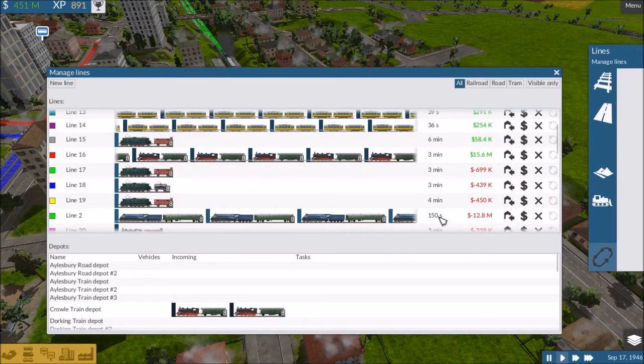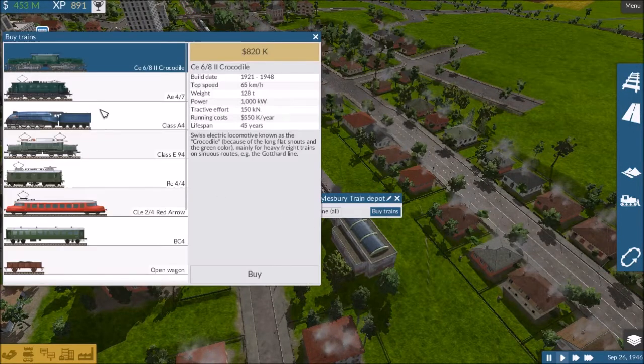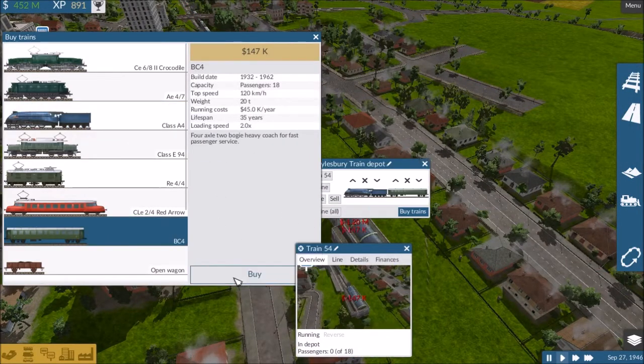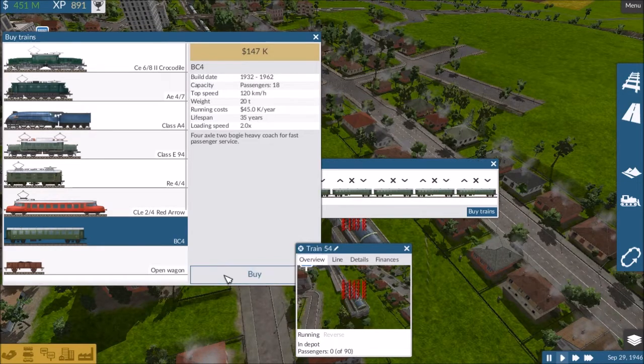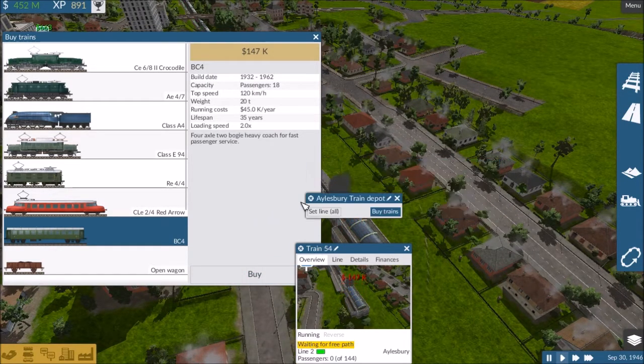Alright, we're now under every two minutes — wait a second, no we're not. 150 seconds is not every two minutes. We want to be under 120 seconds, which means we still need to add more. Buy eight: one, two, three, four, five, six, seven, eight. Set line, green line 2.